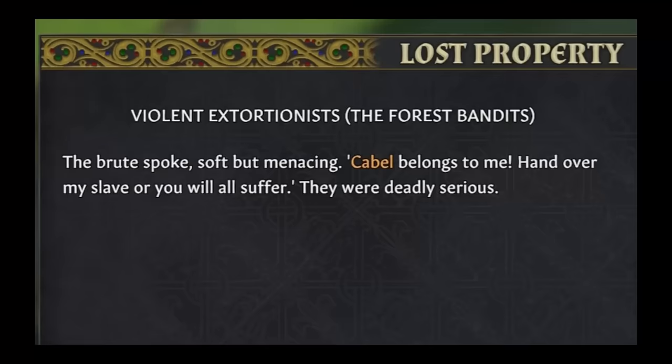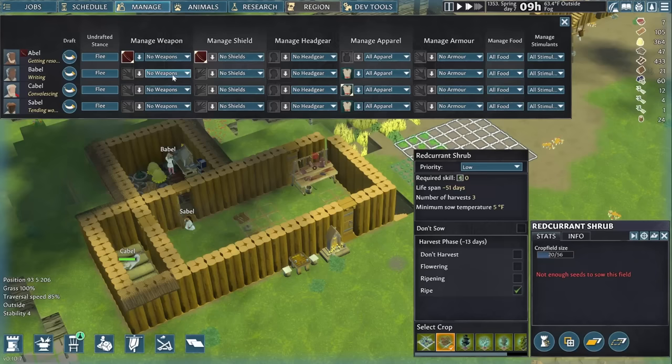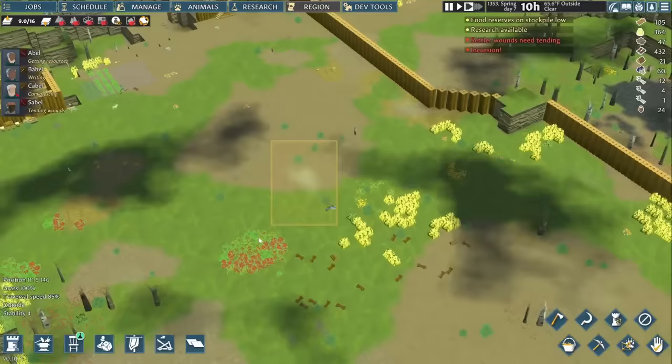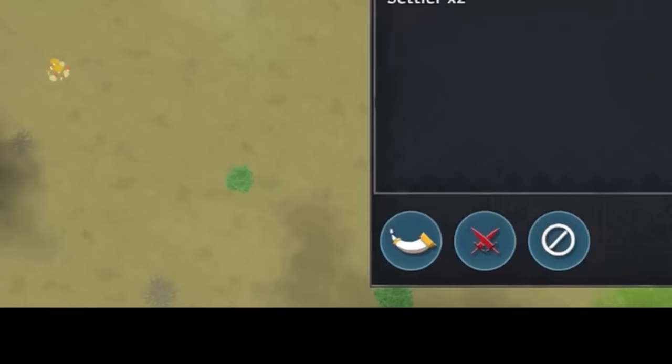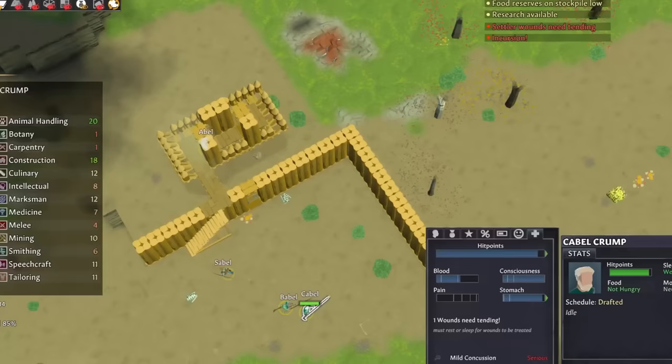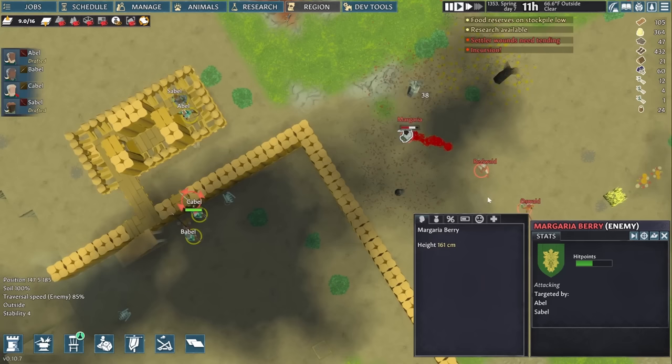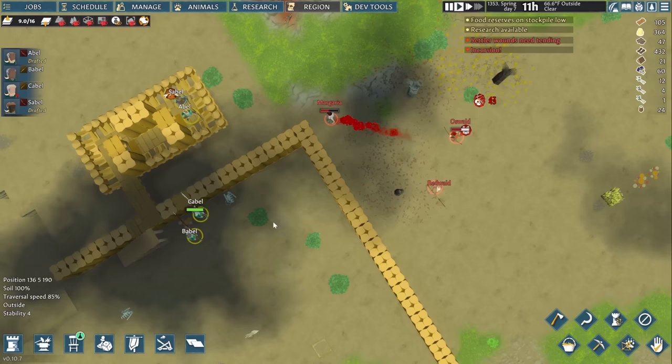Though these raiders might also be witches — how else would they know Cable's real name? The management tab is great for having villagers find the appropriate weapon or armor on their own. While villagers are normally autonomous, you can use drafting to manually control them for combat. Abel and Sable climb into the archer's nest, while Babel and Cable hold their spears. Enemies look for the shortest path in through open tiles and doors, so they come and try to batter the wooden obstruction down. Archers are more accurate and do way more damage when they shoot at someone on the low ground.